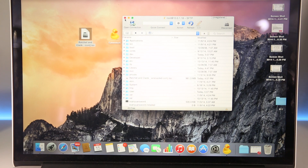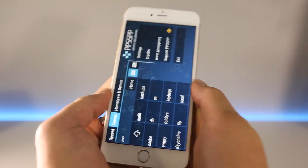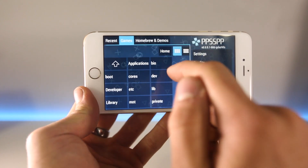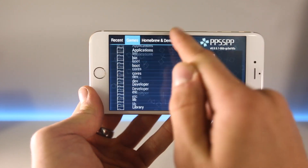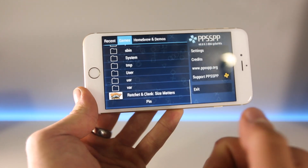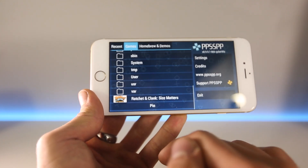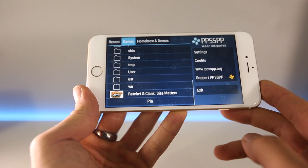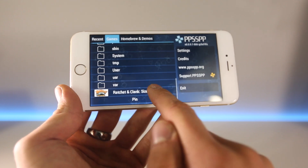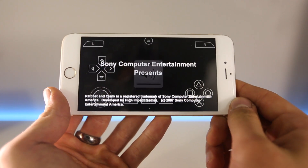Back on your device, open the PPSSPP emulator and navigate to the root of your device. You can use icon view or list view — scroll to the bottom and you should see your ISO or CSO file. For me it's Ratchet & Clank. Optimization is very important and may differ slightly per game depending on the resources required, but this one is a good example as it's a fairly light game.